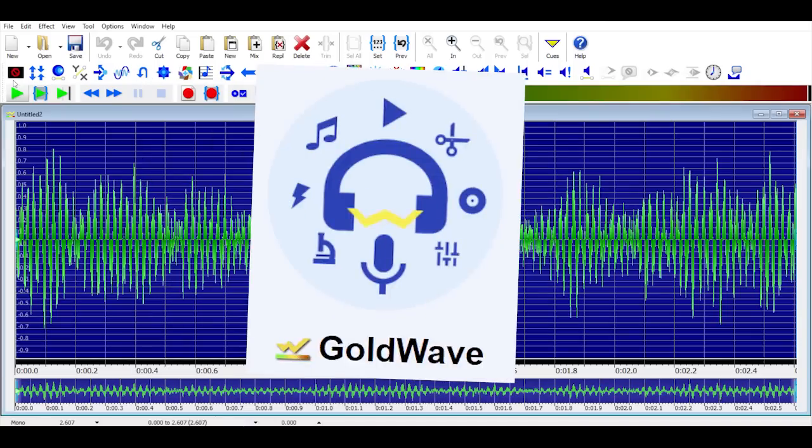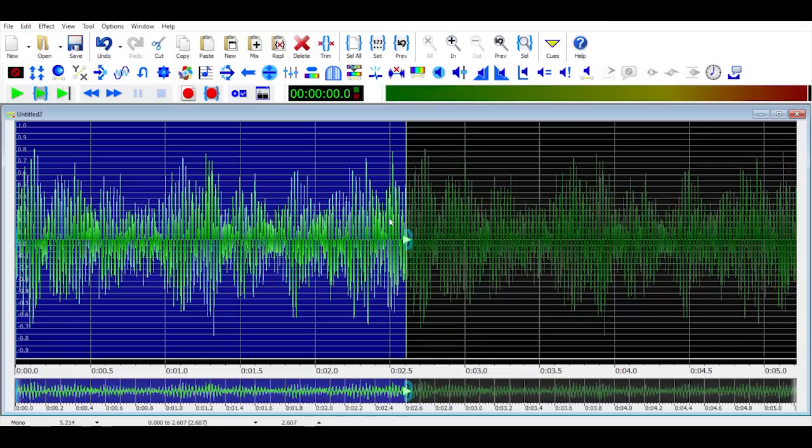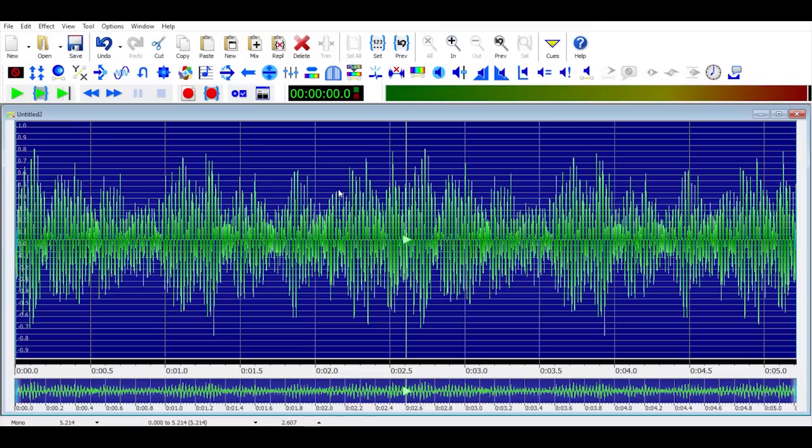Incidentally I use Goldwave for my sound editing — it does all the things I need, but I haven't really shopped around or anything so I won't say it's the best possible program to use. So here's the sound that's going to become our looping ambience, and we need to know it's going to loop seamlessly. So what I'll do is temporarily paste a duplicate of the sound on the end, and listen to the bit where the first instance crosses over to the next.